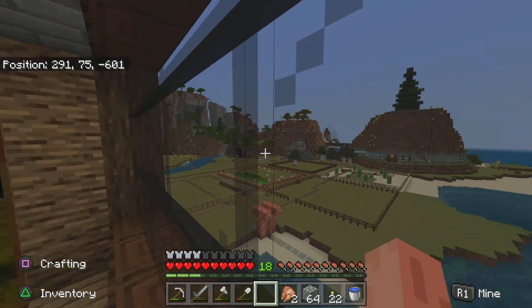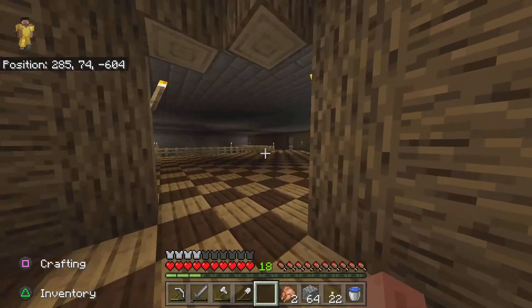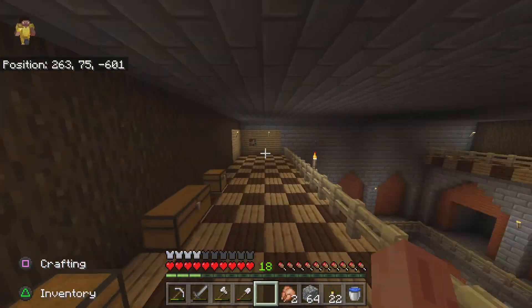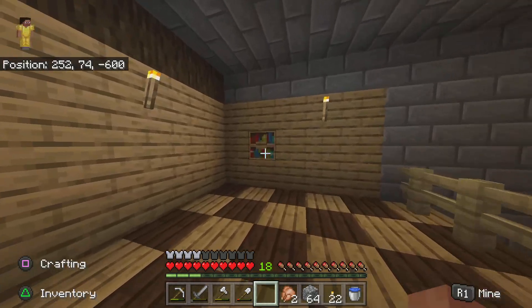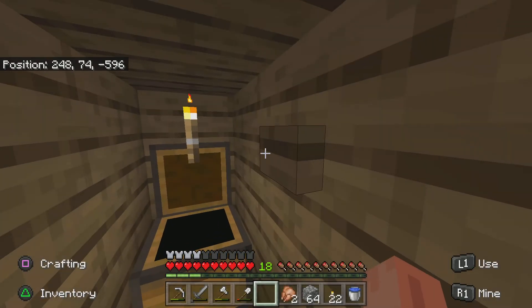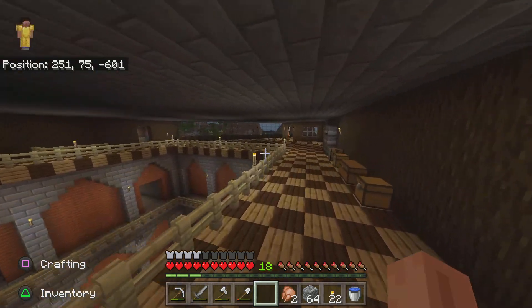As you can see, our farm, our nether portal — all nice and good over here. I've got a little fern-eye system. I've got my little trap door with all my diamonds and all my preciousness, which no one knows about. No one on the server's seen it.